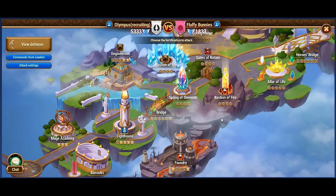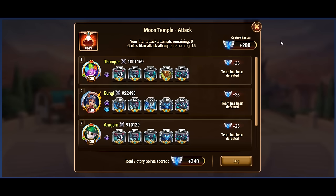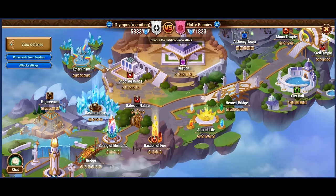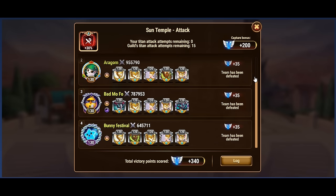Understanding these buffs and strategically deploying heroes accordingly can provide a significant advantage in Clash of Worlds, allowing guilds to dominate the battlefield and emerge victorious in this epic showdown of power and strategy.